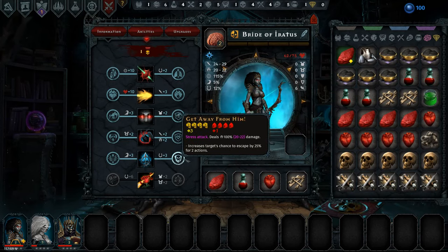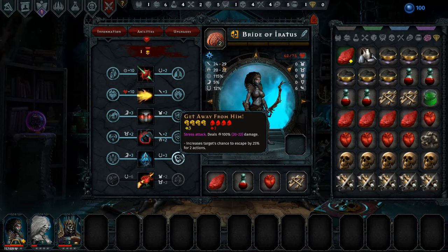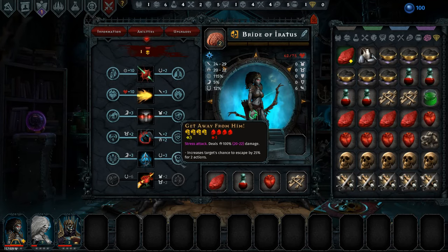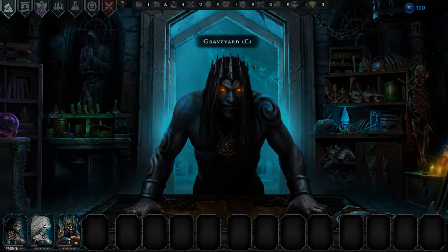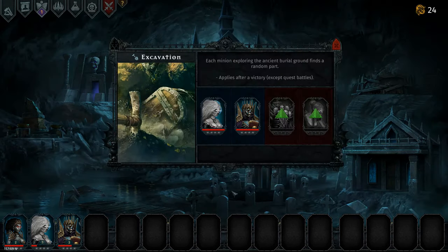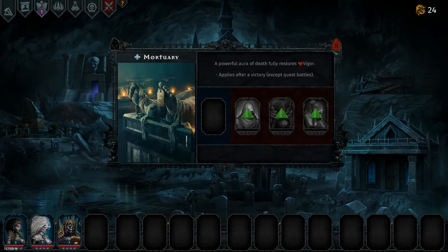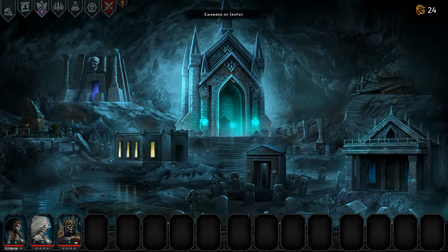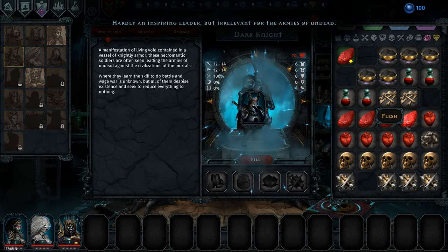I think I want her more luck. I don't want to give her that because it makes them unable to move. Banshee and Lich — one of them over here. It will be the Banshee. And then if I can, I'd like a Dark Knight. I can. Hardly an inspiring leader, but the dead cannot suffer for morale.